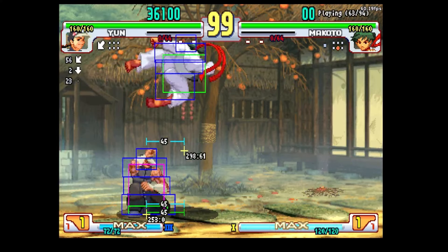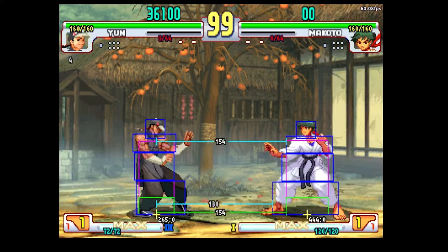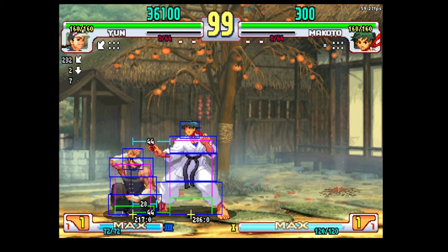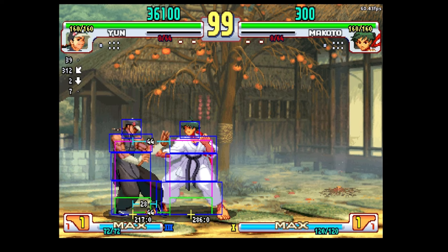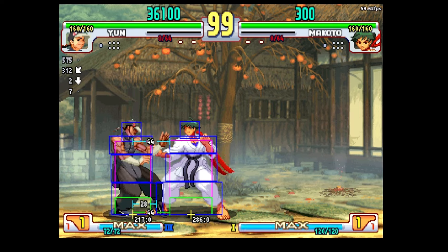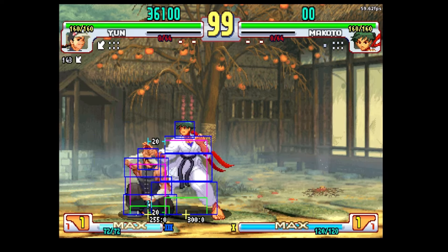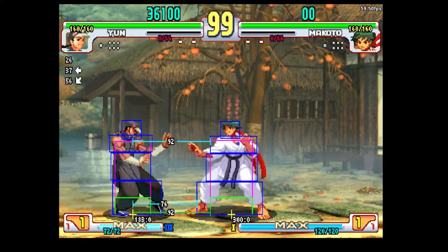Then you have neutral jump Tsurugi, which hits in both scenarios. It depends on whether your opponent is neutral jumping or forward jumping as to how you can potentially deal with them as far as crouching goes. Regardless of the type of Tsurugi she's doing — whether it's EX, normal, forward jump, neutral jump, etc. — they all cause proximity guard.